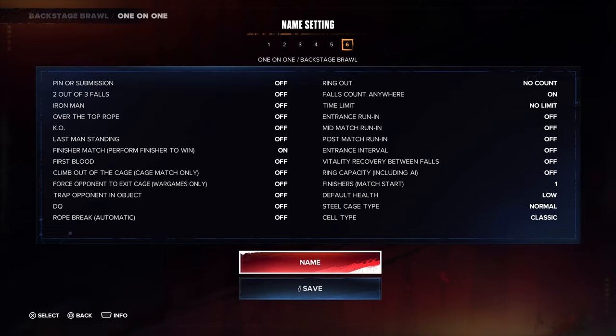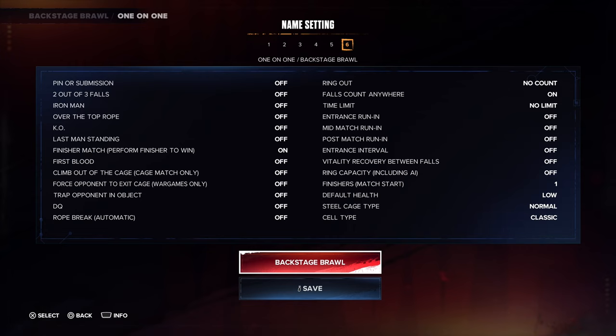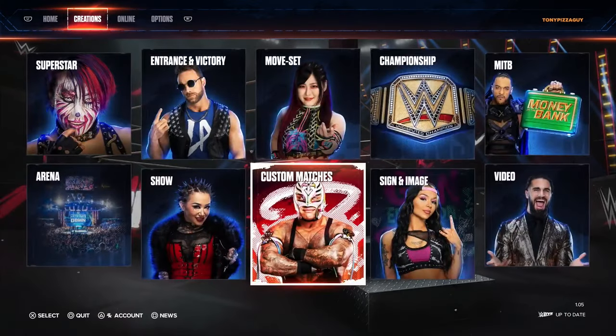One finisher to start. You could add KO on if you wanted to have a little bit of a brawl, depending on how long you want it to go. This would be like a short or long segment on the show. Health is low and finishers to start is one. We'll name this as Backstage Brawl and save that.